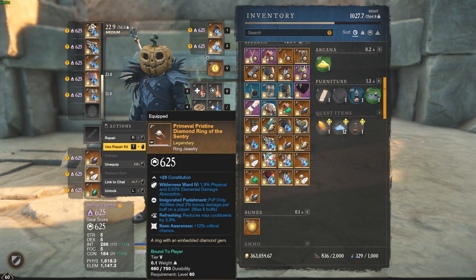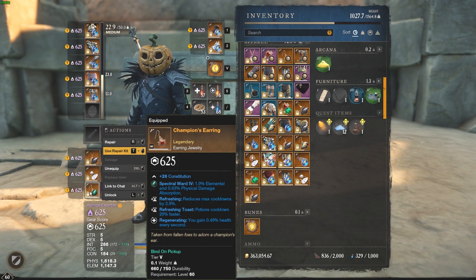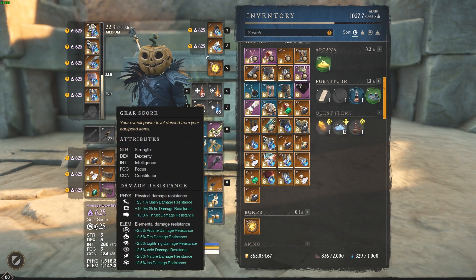Next piece, got the ring. I recently crafted this — you can see my last video on how I did that. It's got invigorated punishment, refreshing, keen awareness. I like that piece. And this is a free champion earring you get from the PvP track tier 2. It's got refreshing, refreshing toast, regenerating.